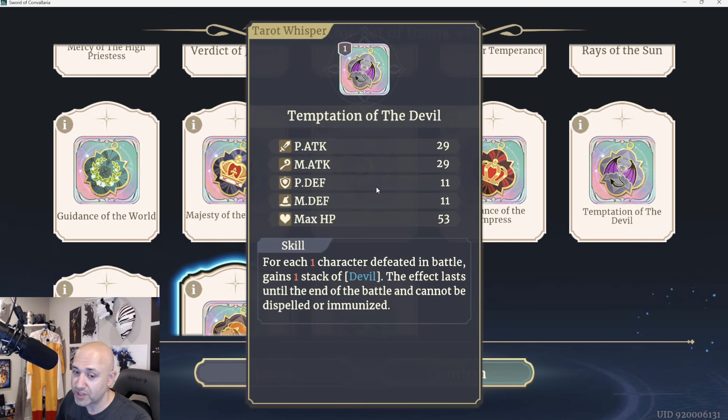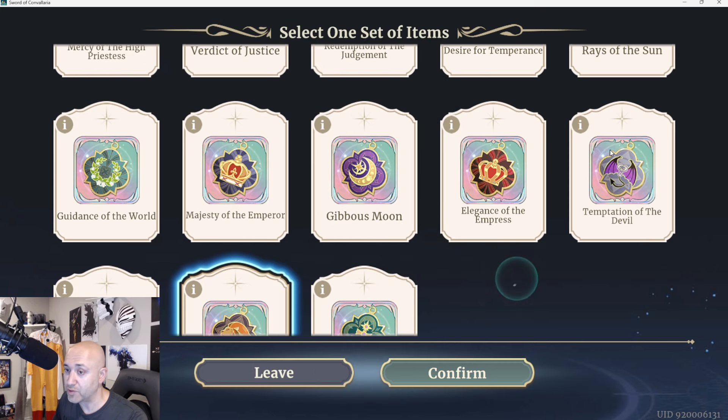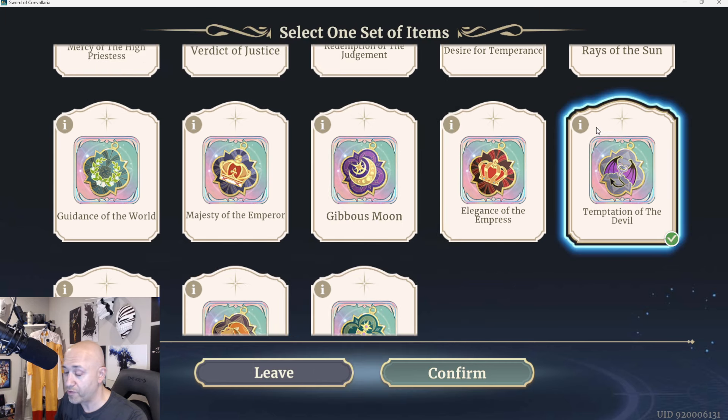Temptation of the Devil is great for assassins or anyone who is a solo character. For each character defeated in battle, gain one stack of the Devil. Each stack gives you increased attack and defense up to 30%. This effect cannot be immunized or dispelled, and lasts until the end of the battle. This is going to be a very powerful one for solo mages, rangers, or assassins — one of the best ones you can put on your main DPS classes.